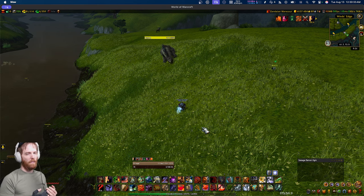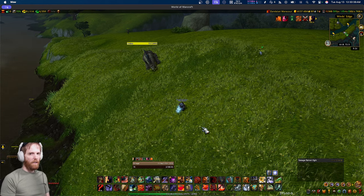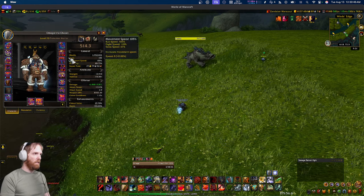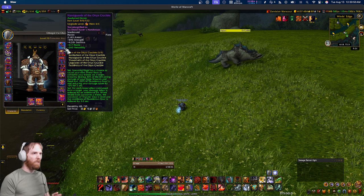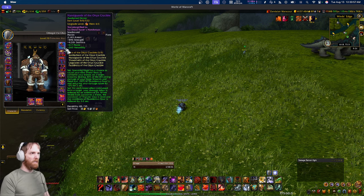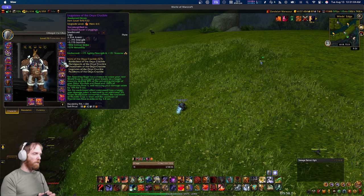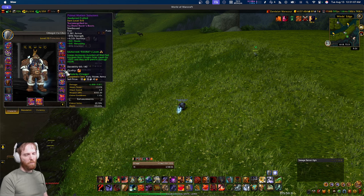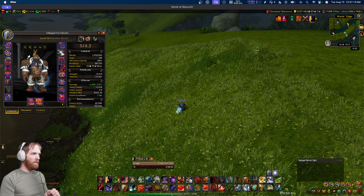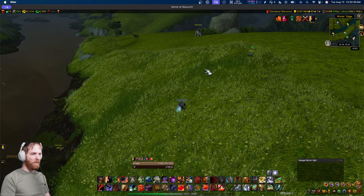That covers the four most essential add-ons — BugSack and BugGrabber count as a two-add-on combo. The next category is utility add-ons I consider essential because they improve the overall experience. Number one is Item Quality Icons. How many of you are confused by hero track, champion track, etc.? This add-on translates that — it puts quality icons on items and shows the item level range.